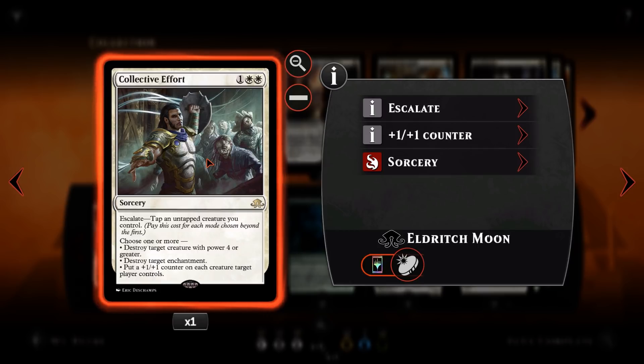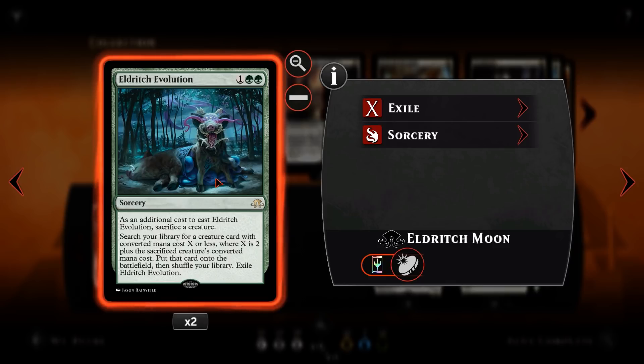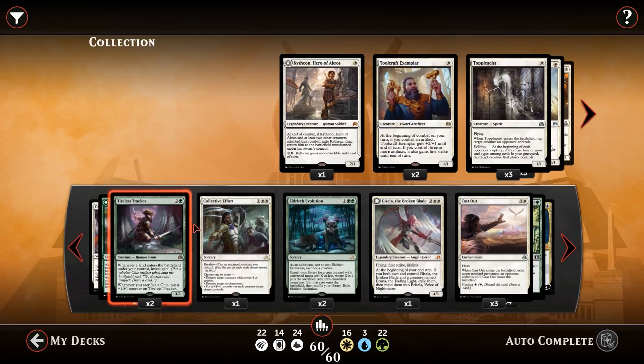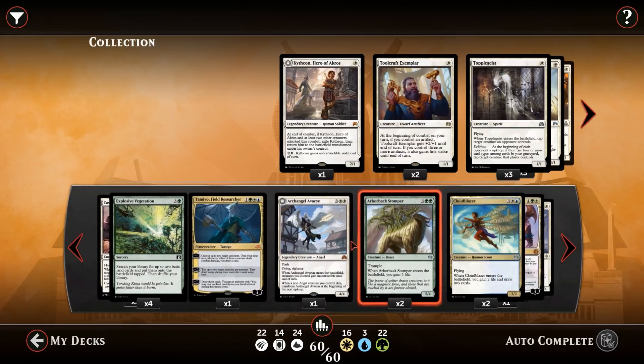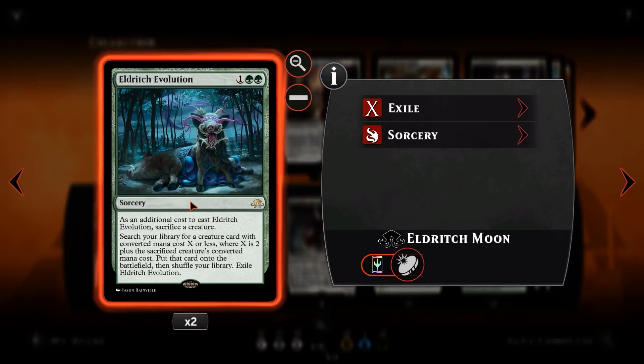Collective Effort is a single copy to take care of enchantments, pump up the team, or take care of big creatures for 3 mana. Eldritch Evolution is our extra Gisellas and Brunas — it's 3 mana, as an additional cost you sacrifice a creature, then you search your library for a creature with converted mana cost X+2 or less and put them onto the battlefield. So we can sacrifice our Tireless Tracker to get Gisela, or sacrifice our Arborback Stomper or Cloud Blazer to get Bruna. Depending on the board state, Eldritch Evolution can find both pieces of the combo. The card itself gets exiled, so be aware of that.